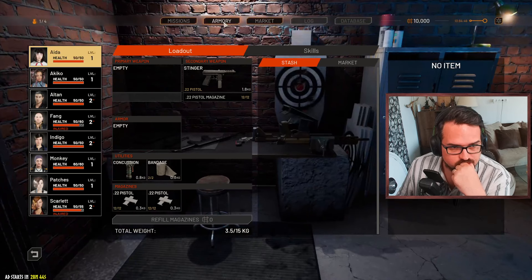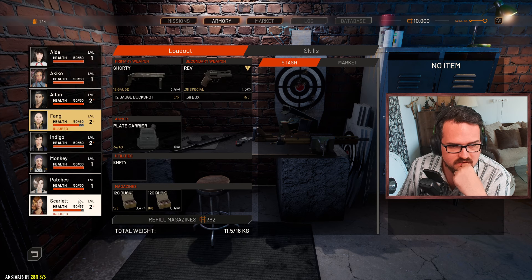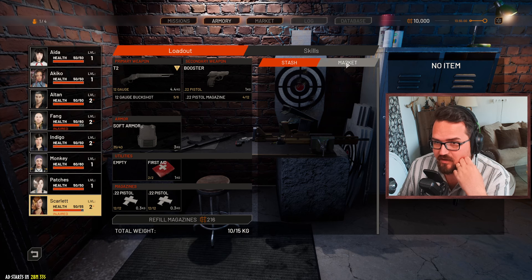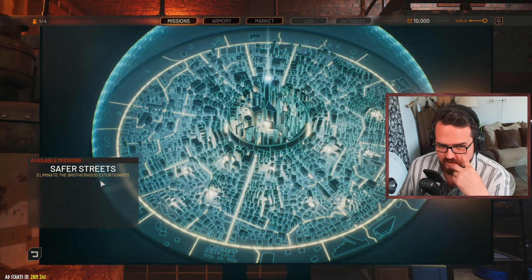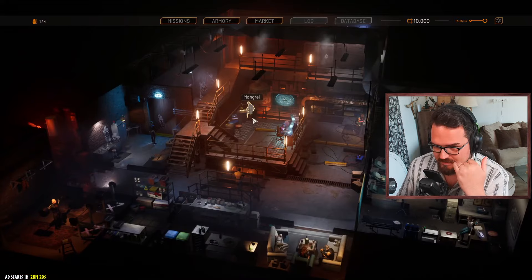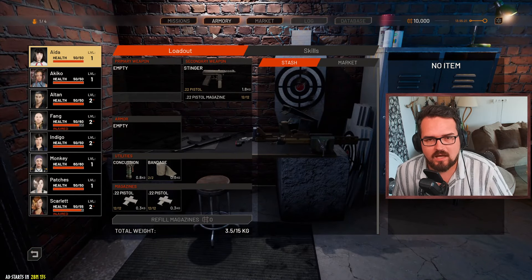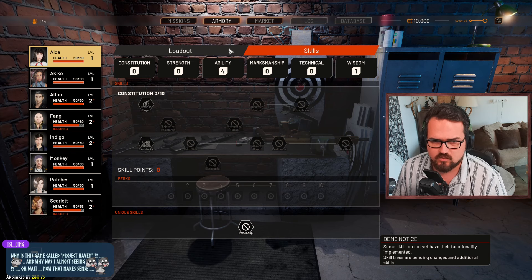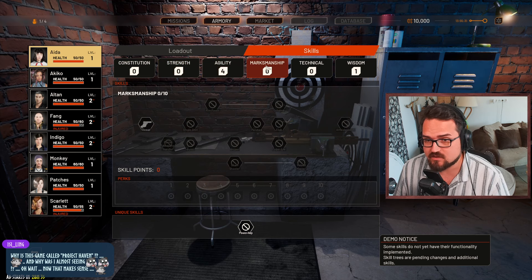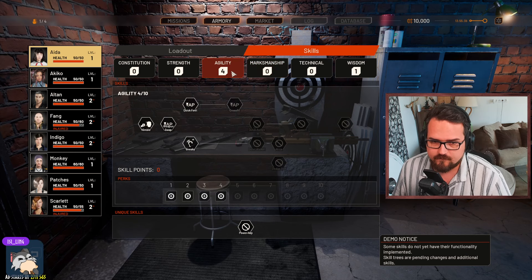Armory - so we have Aida, Akiko, Altan, Fang. Fang is still injured, Scarlet is also still injured. Stash is empty, market is where we could buy some stuff. Mission to eliminate the Brotherhood Extortionists. I need to equip my people before we go. Aida's skills - no skill points put in yet. Each skill has its own skill tree.